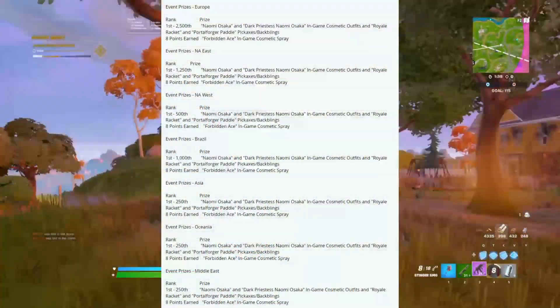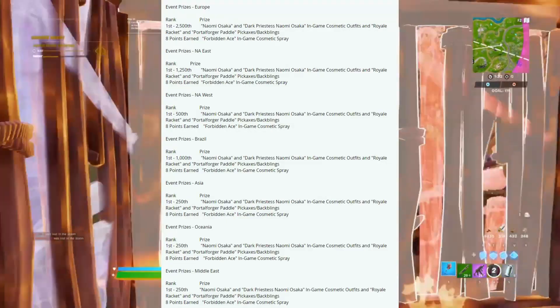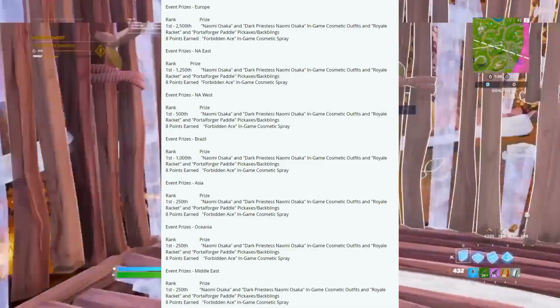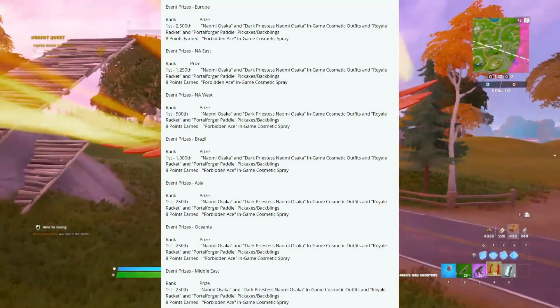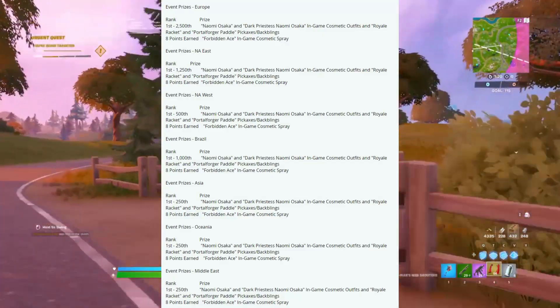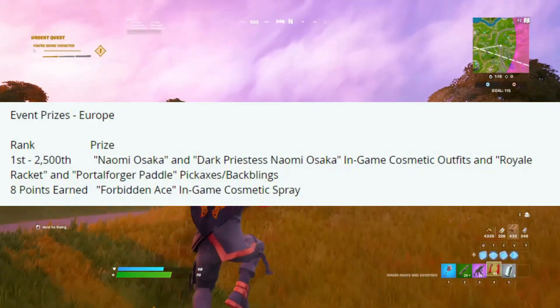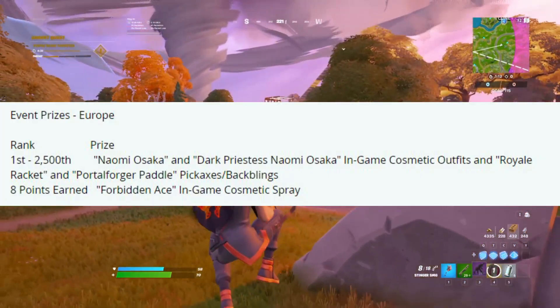Here's a screenshot of the official pricing and where you have to place in order to get the skin for absolutely free based on your region. NAE is top 1,200, NA West is top 500, and Brazil is top 1,000. Asia is top 250, Oceania is top 250, and Middle East is also top 250. Europe servers are also there, and if you play on Europe servers you actually have a better chance of getting the skin because of the lower placement requirement.